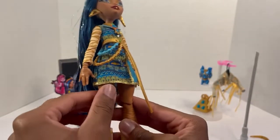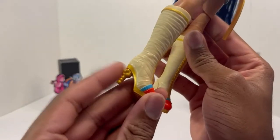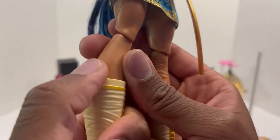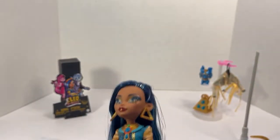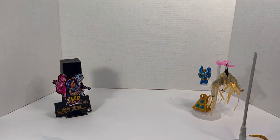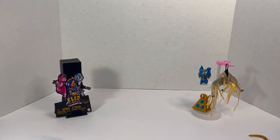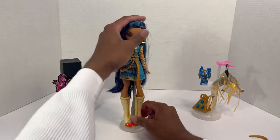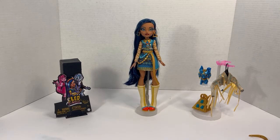They could have used the toe cap and sole to make some really cute fabric boots. My Cleo does have a little paint stripe on her leg, not sure why. She's pretty cute though — I genuinely do really like her. I hope everyone who wants her gets her because she's super cute. I highly recommend her, but I'd say get Lagoona first because she comes with two outfits for the same price, and then get Cleo.